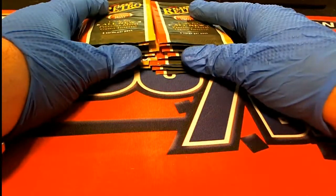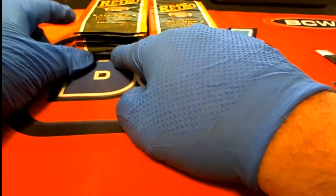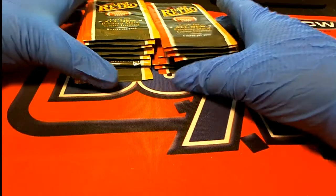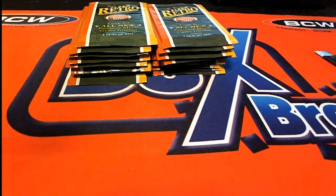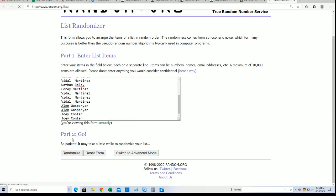All right, here we go. This is going to be number one, this is going to be number 18. So number one, number 18, all the way down at the bottom, we're going to go one down and then start back at the top and go from the top down — let's get everybody with their numbers, seven times through.